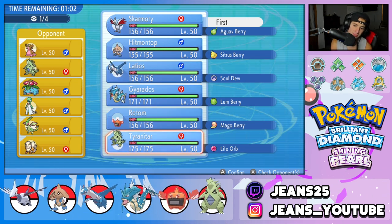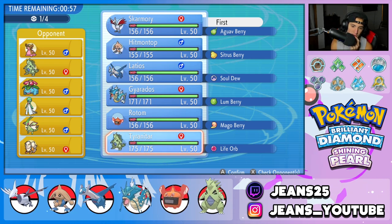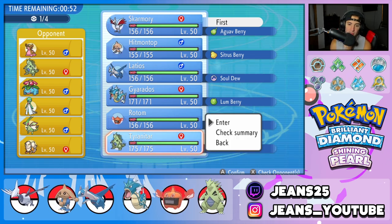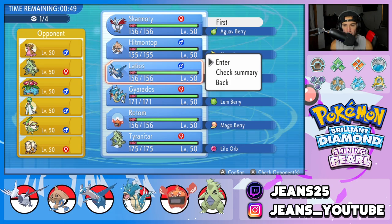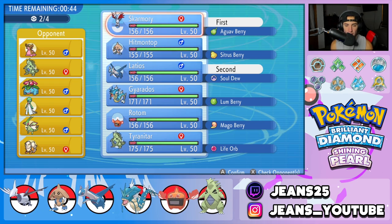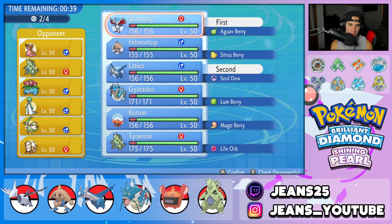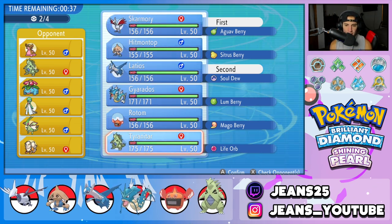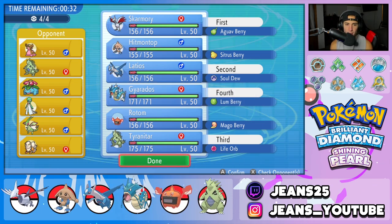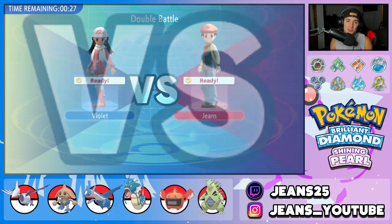Tyranitar's not bad in this situation. I could also go Latios — Gardevoir really counters a lot of our team, and we have to watch out for Gastrodon too. I think Latios and Skarmory is a good lead — we can take speed control with Tailwind and set up Swords Dance. I'm going to bring Tyranitar in the back, and I feel like we can get value off Gardevoir if we can get rid of Gastrodon. Locking it in — let's grab a win.